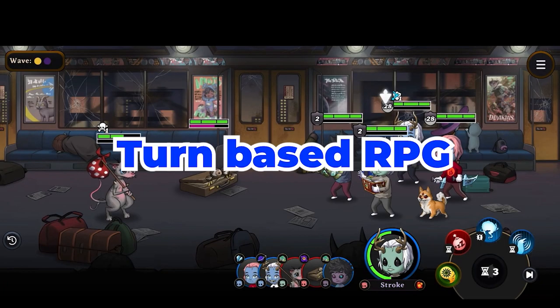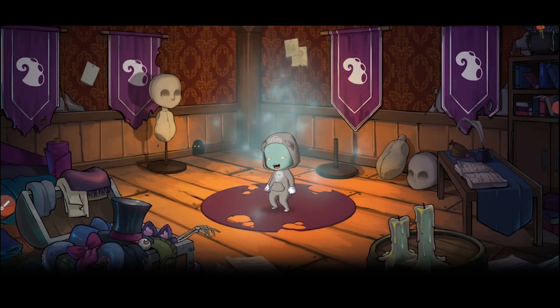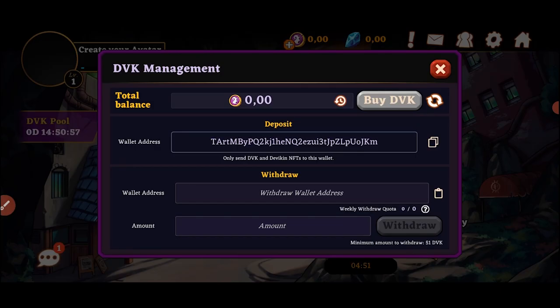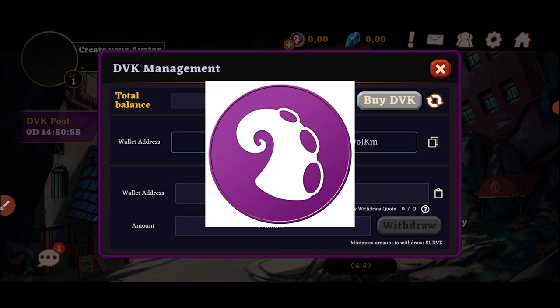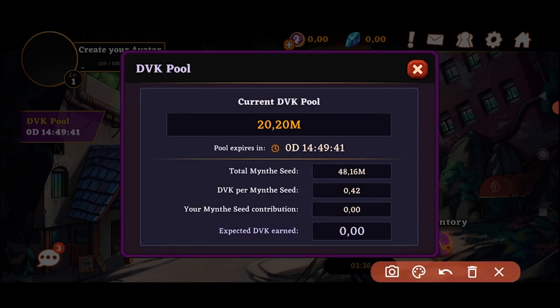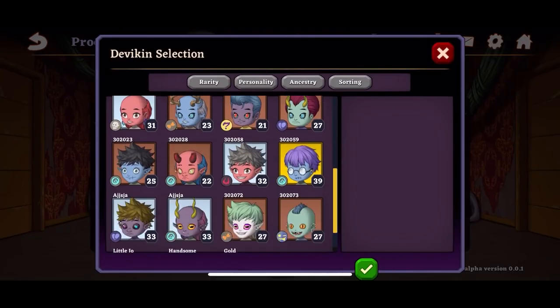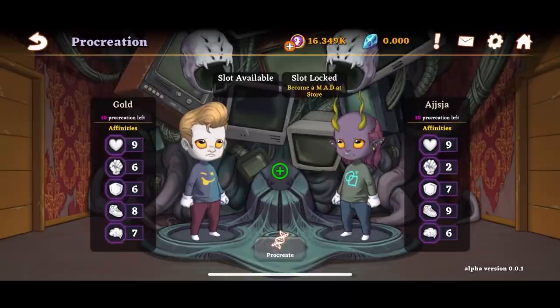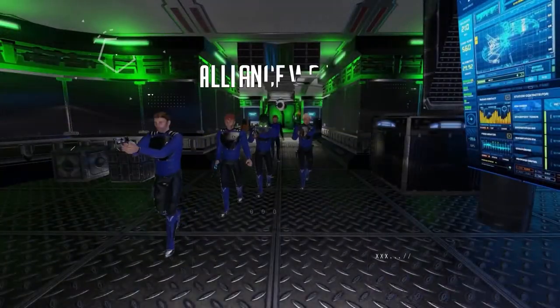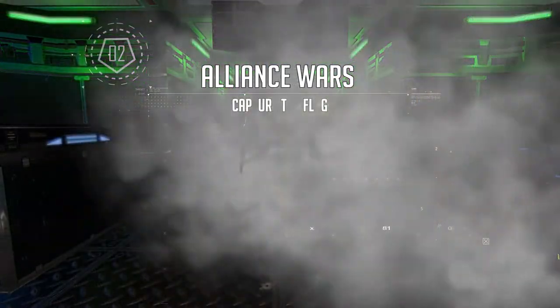In terms of gameplay, it is your standard turn-based RPG with some level of strategy and the usual mechanics. The token in the game is the Debi Coin, or DVK, which you can farm when playing the game. Thankfully you don't need to be at a certain level to do that. The DVK can be used for your NFT purchases and other crypto uses.